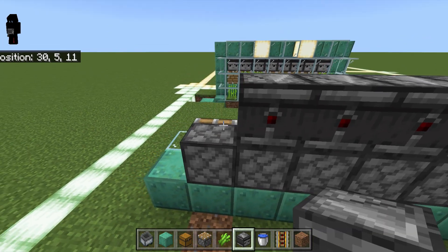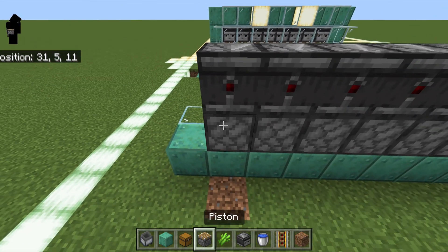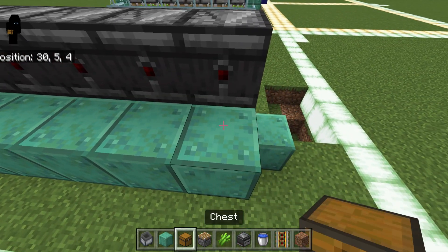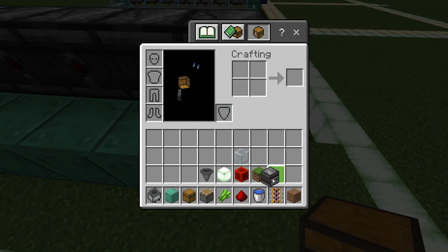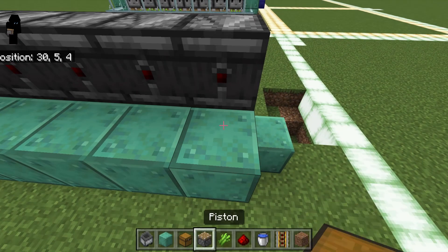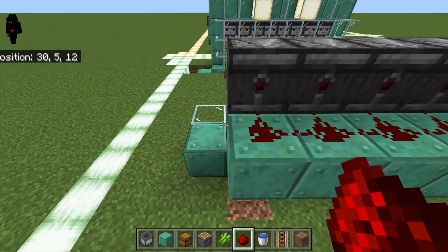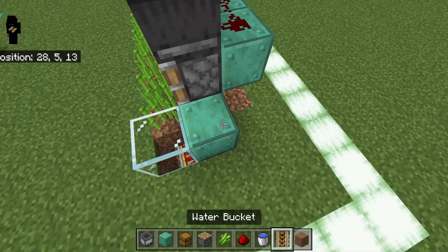I'll mention right now that this is pretty much a lossless sugarcane farm when we're done with it. I'm going to take my block of choice again — it doesn't matter what it is as long as it's solid and you can place redstone on it — then we'll take our redstone dust, which we have eight of, and place those down.